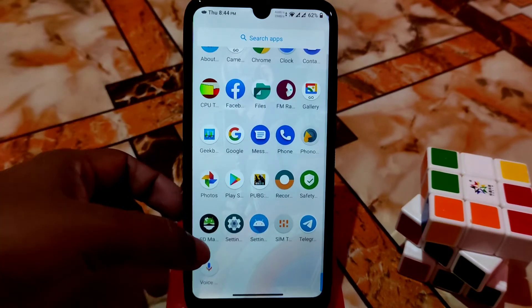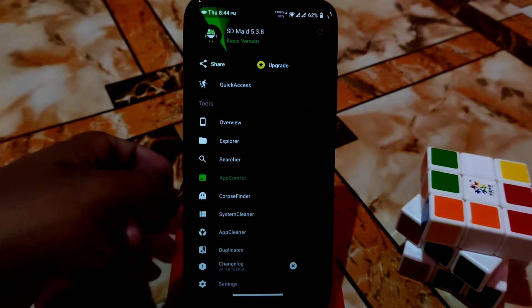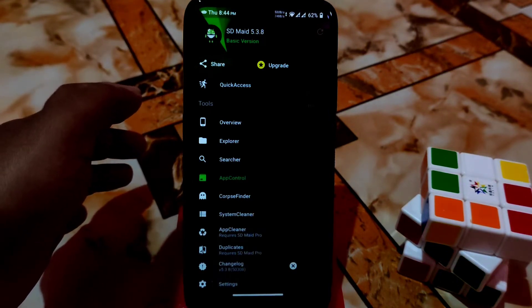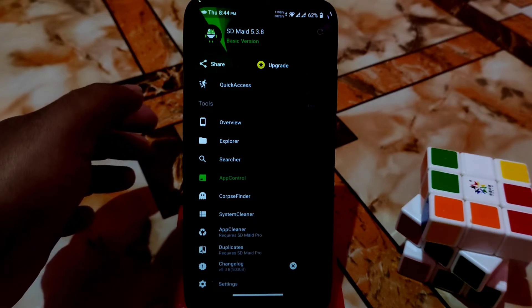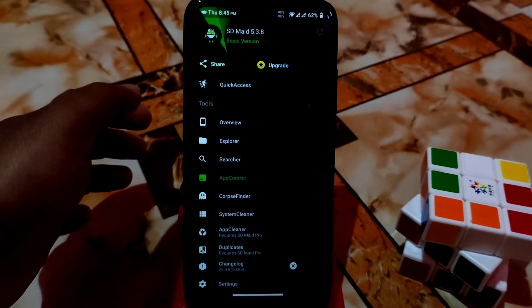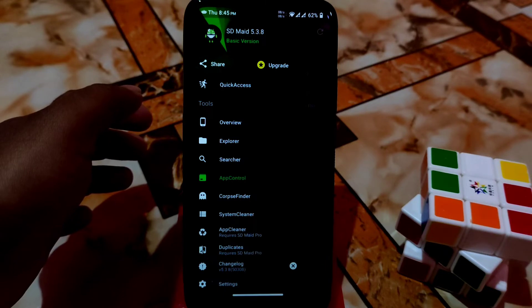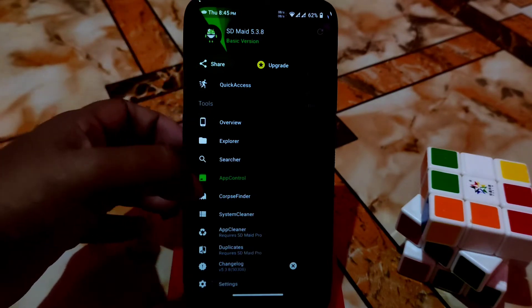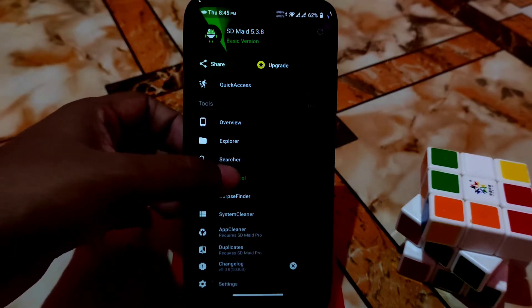So what can we do right now? Just use the SD Maid application. Open SD Maid — I already opened it so that is why it looks like this. It already asked for root permission and I already granted it. When you first install this app, just open it and give it root permission. Then go to the App Control option and click on that.